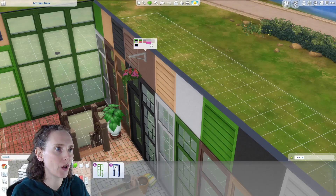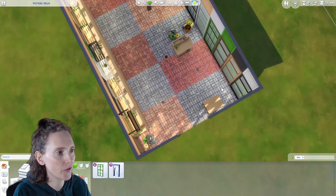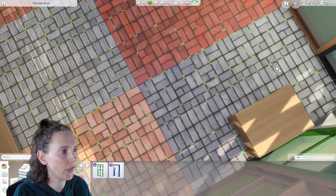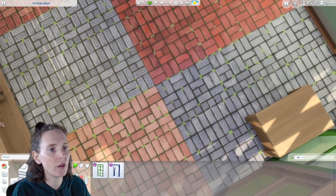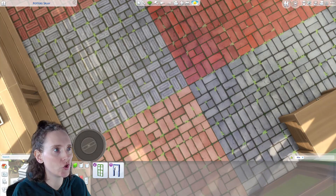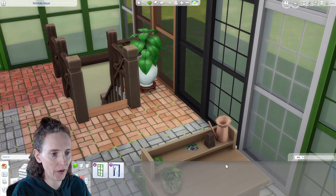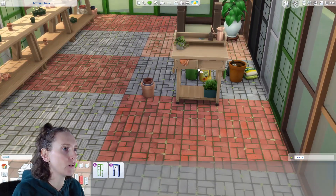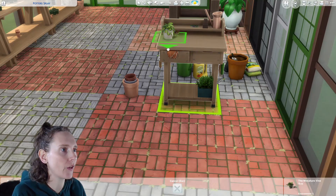Let's look at the floor swatches - they're all really nice. I like that the bricks have little moss bits in them, and they change from traditional brick cutout to flat bricks. Maybe I'd use them for patios too - that would be really pretty. I like this little gardening table here. I've placed one of the little cute plants on it and it has pot colors.